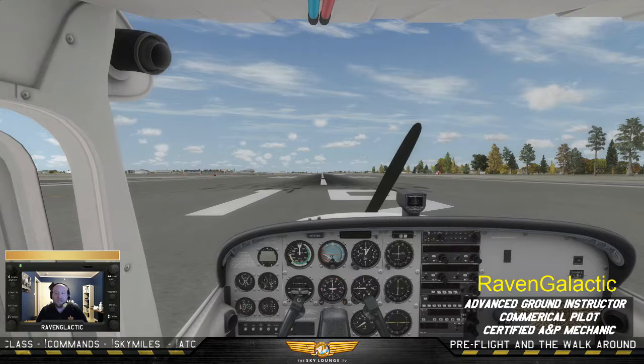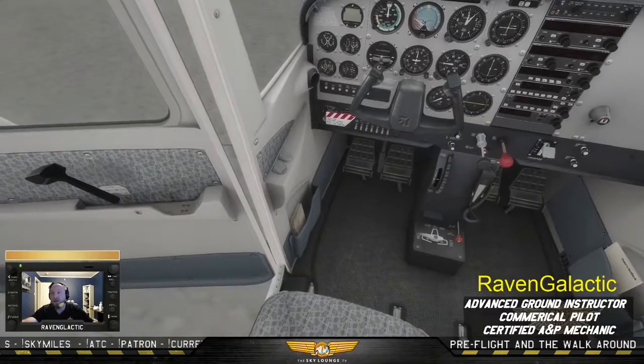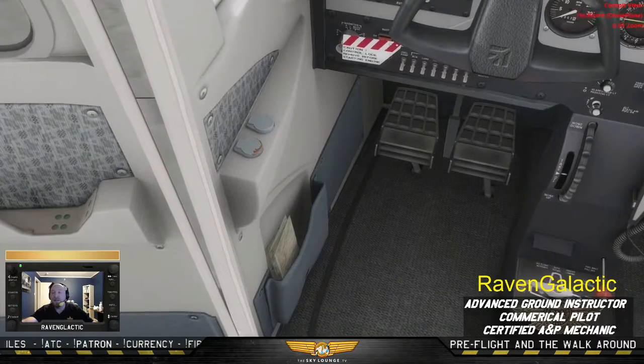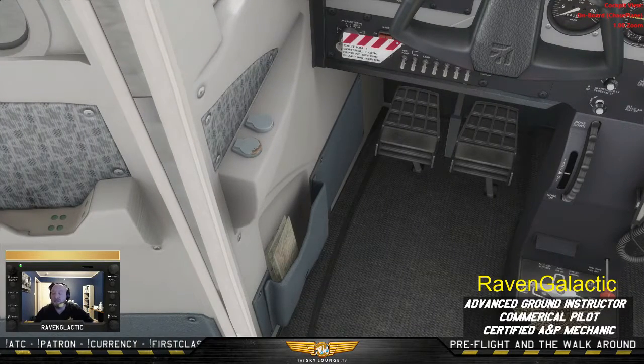We're going to pull out our checklist, and the first thing we come to are the documents. An aircraft cannot fly without the documents, and they're almost always found right here — this compartment where you put your charts. There's already one in there, and then there's also usually your AROW. AROW is a great acronym.